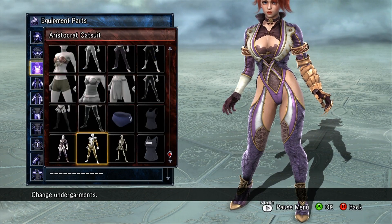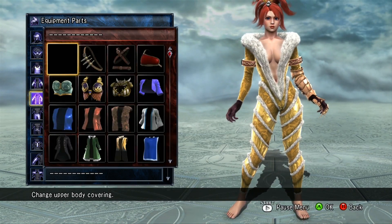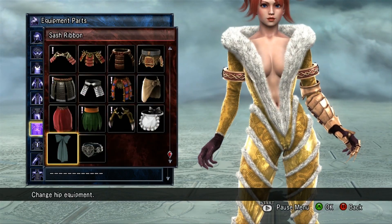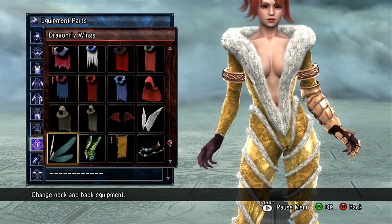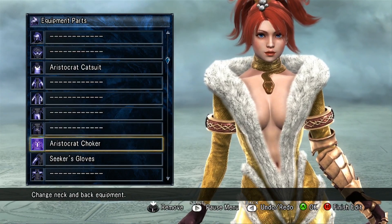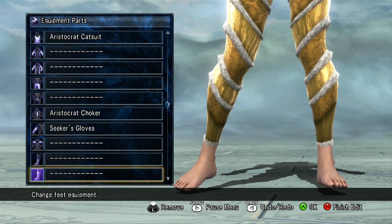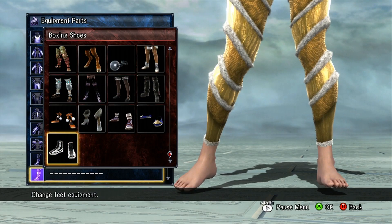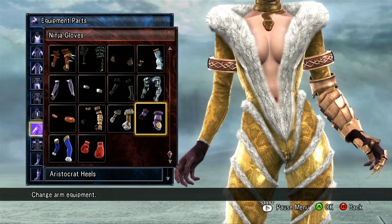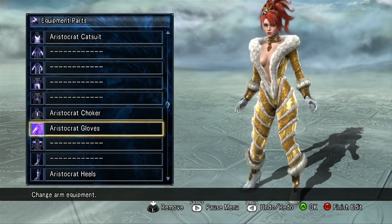And then you have her two-piece stuff, which actually has a couple more pieces to it that I'll go ahead and show you — got the neck piece there, with the shoes and the gloves. So you get Ivy's full costume.